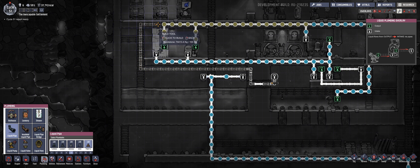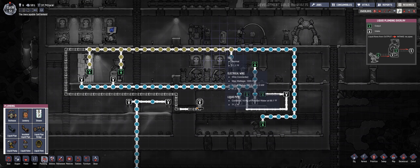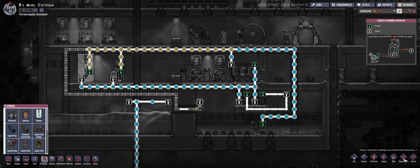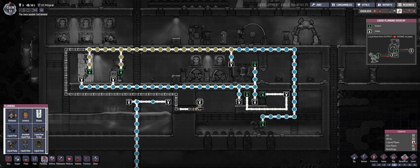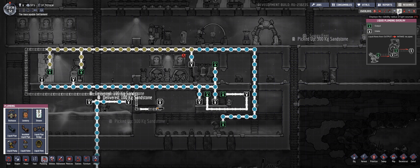We're probably going to need to actually delete something here because it seems like the water is going to just be coming through here and getting dumped in here. We don't want that to happen, so we're going to have our liquid pipe selected for deconstructing and we're just going to deconstruct this one.